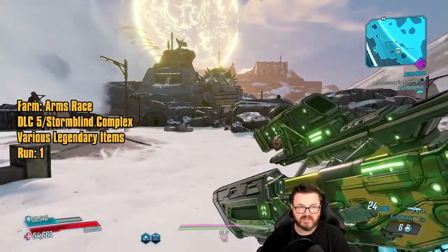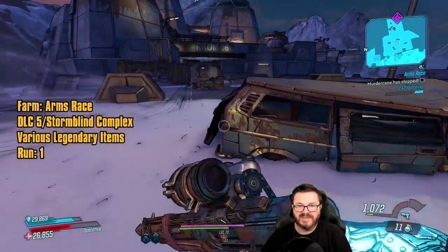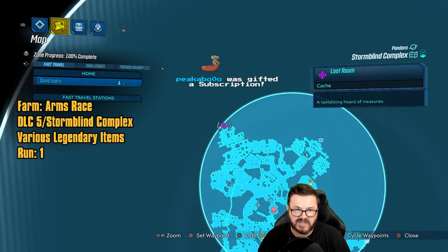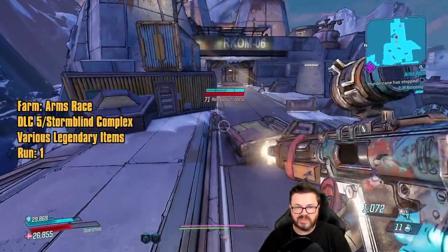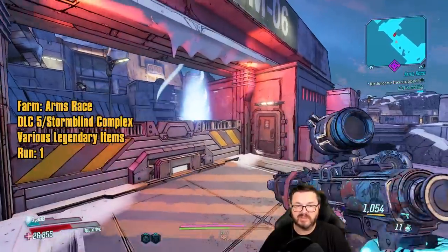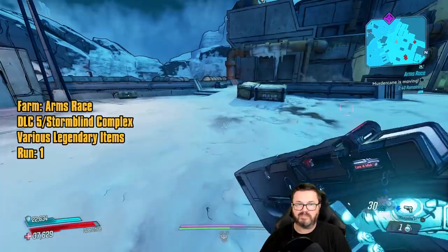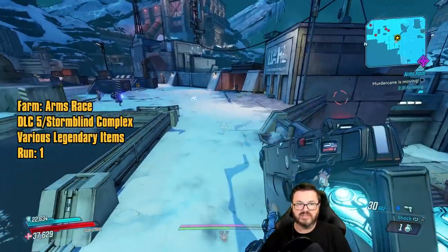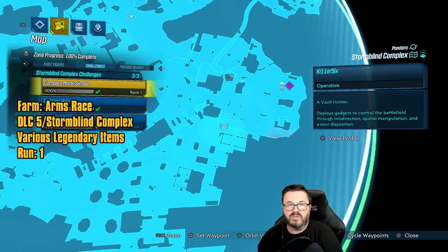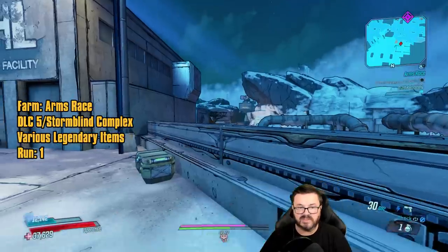Got a random world drop Kick Charger. Normally this drops from a specific chest right here. Anytime you want to see all the various locations where you can farm Arms Race gear, head over to mentalmars.com and search for Arms Race — he has a map showing where to get everything. Quick tip: if you're running past enemies and want to minimize getting shot, jump — enemies have a harder time shooting you while you're jumping. We also got an Infernal Wish, which normally drops from a specific chest but can world drop here.